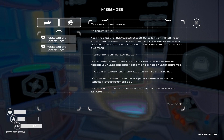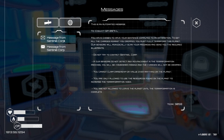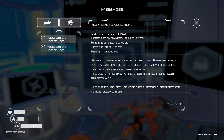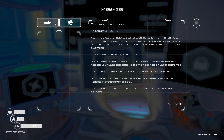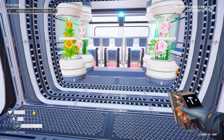'You cannot claim ownership or value over anything on the planet. You are only allowed to use the resources found on the planet to increase your terraformation index. You are not allowed to leave the planet until the terraformation is complete.' Fair enough. Planet unnamed is located in the Zidial Prime sector - pre-civilization sector, crossed mostly by trade ships traveling between big space ports. 842 planets - that would explain why we can see so many planets. We're sitting at 62%, almost at blue skies.